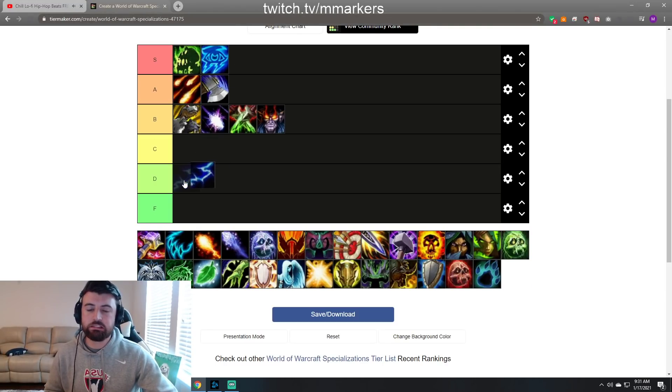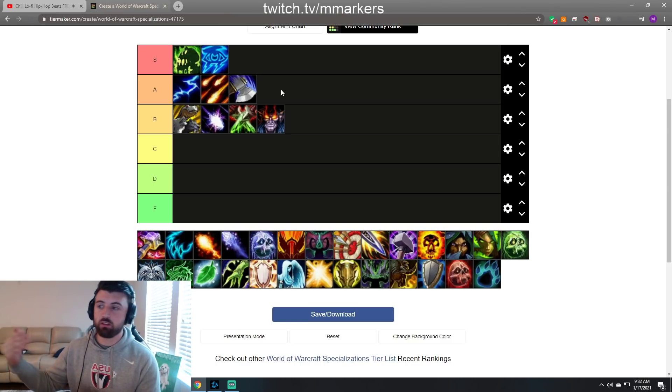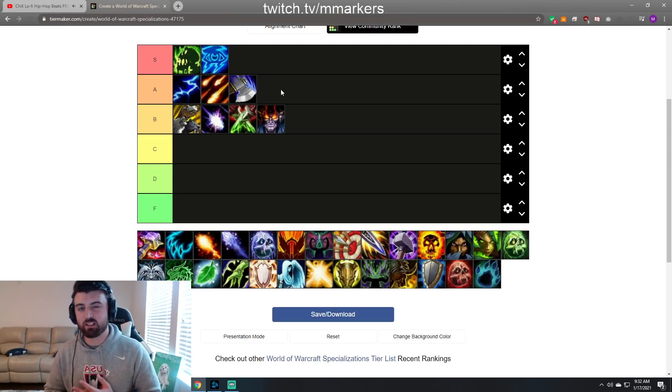Next we got Elemental Shaman — I'm gonna put it at upper A tier. In my last tier list I had it at S tier, but right now playing through this comp it feels pretty good like it should. In theory this comp should be awesome between Hex, Lasso, stun clones, and swapping clones back and forth. The thing is Elemental is kind of rough against the melee meta — it's just not the best 1v1 into melee. It's still an A tier comp and I still like it a lot.